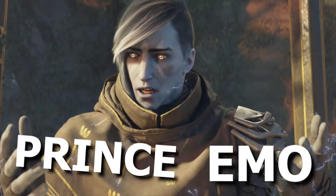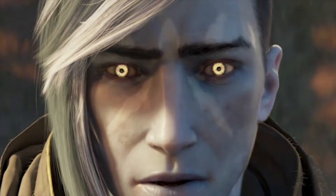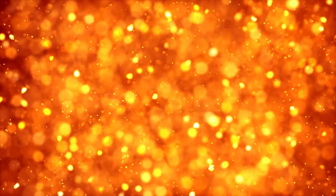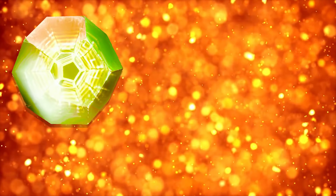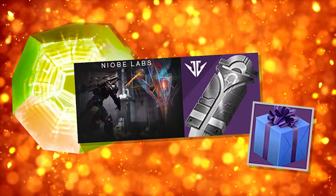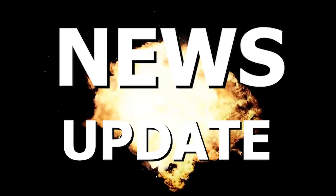I am of course talking about the return of Prince Emo — the bastard that killed Cayde is back. And there's more, of course there's more. We're gonna open an exotic engram, have a look at Black Armory's future content, open an exclusive gift from Zavala, and of course indulge in the usual news update.